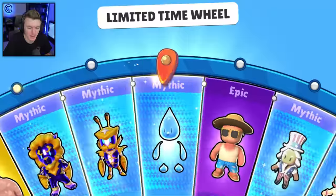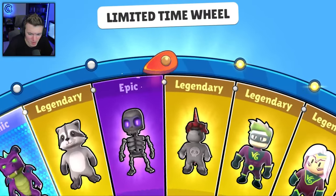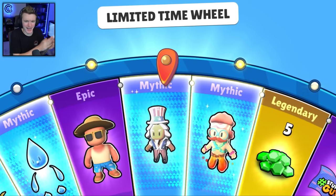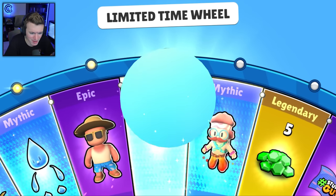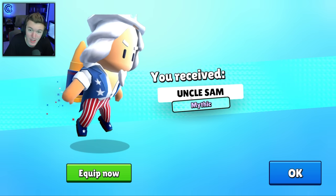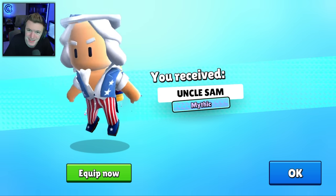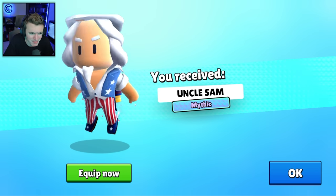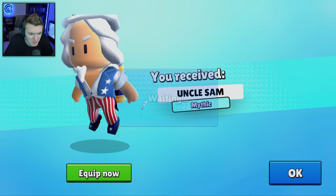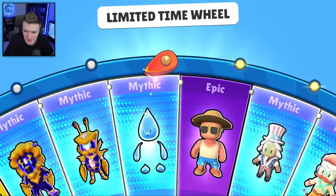One more single spin and then we'll do spins of 10. Come on, give us a mythic — yes, we got it! Another mythic — we probably got the worst one in my opinion: Uncle Sam. Not because I hate America, but because I hate flying skins. I just don't like hovering in Stumble Guys games — I like touching the ground. But it's okay, it's all right.